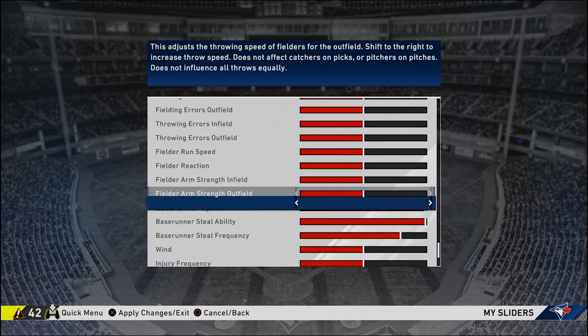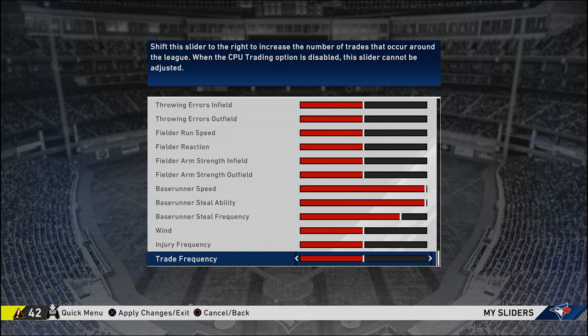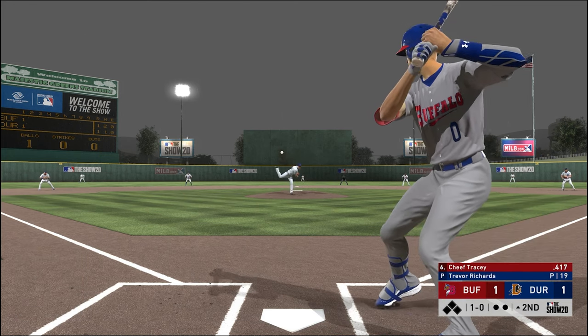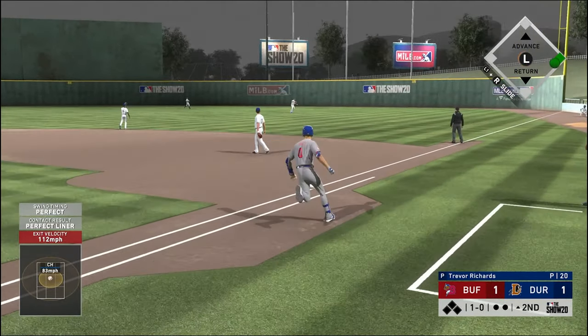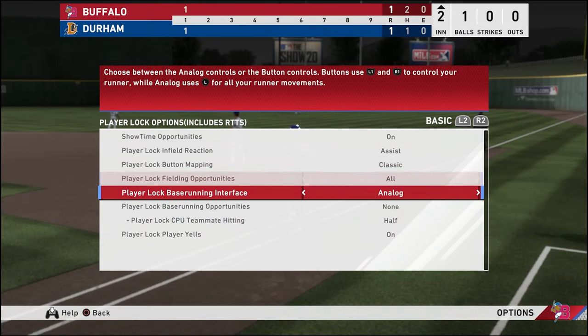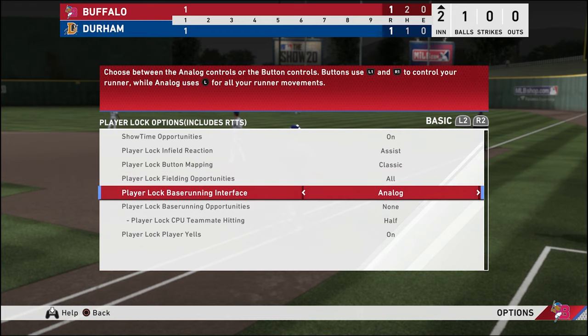You'll also want to lower pickoff attempts as well as increasing base runner speed. This will greatly reduce the number of times they throw over to first after taking a one-step lead. That is important because speed and steals are something we can use to our advantage in the minor leagues, even if we don't intend to be speedsters in the majors. Getting a decent jump without the fear of getting picked off will allow you to boost your in-game overall by increasing speed and stealing every time you get to first base.